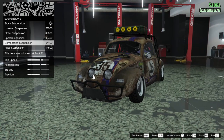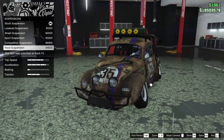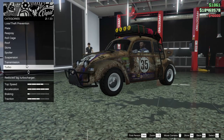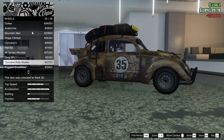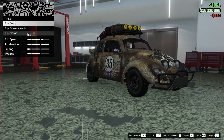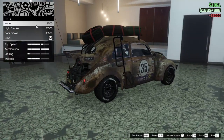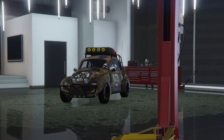For the suspension we could drop it — wait, what? You can have a stanced beetle, that's actually insane. We're going to leave it high simply because it's a rally car. We're going to go race transmission, turbo, and turbo tuning of course. For the wheels let's go with some off-roads — the Concave Rally Master, my new favorites, black on those. Tire design, let's put one on. Enhancements: bulletproof tires of course. For the windows let's actually remove the tint. So this is what we're working with — let's exit down to the ground.